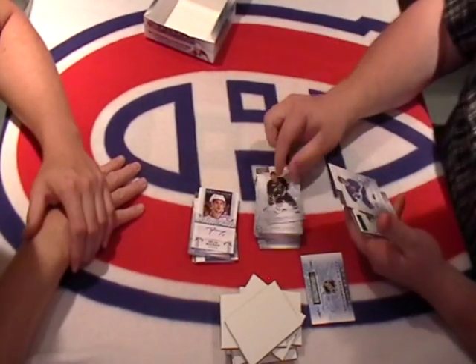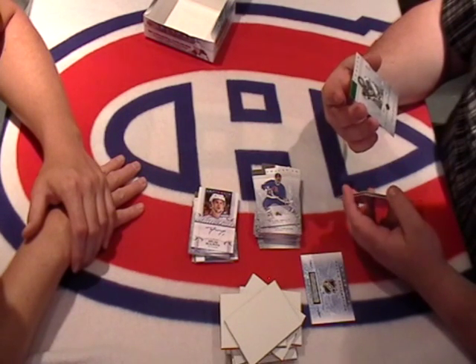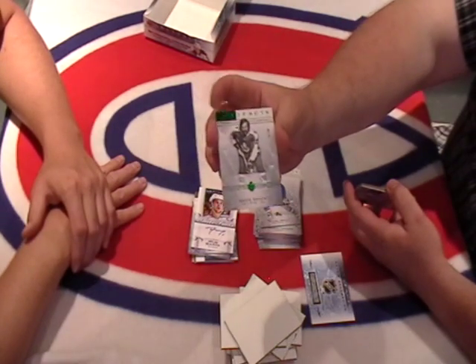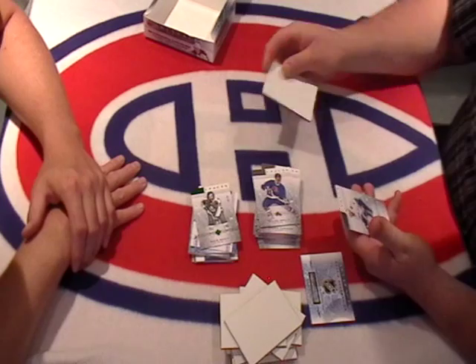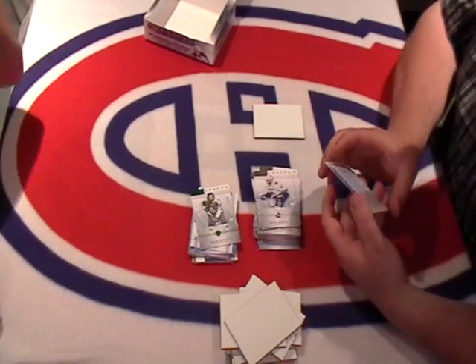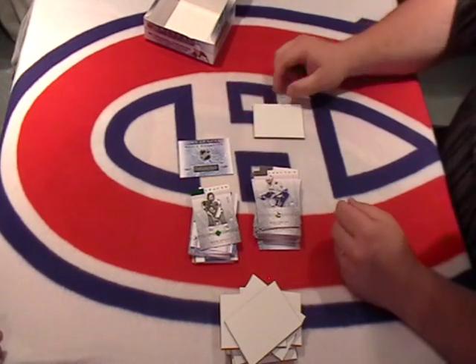We got a base card. We got the Artifacts Emerald out of 99 for the Toronto Maple Leafs — Eddie Shack. Pick one and a base of Ryan Kessler. We'll have to look at the rookie card to see who that is. We'll look more into that one and let you guys know.